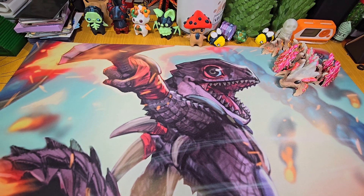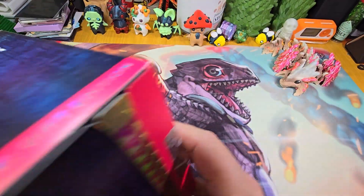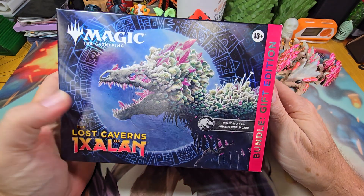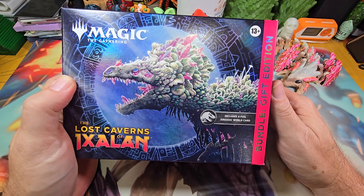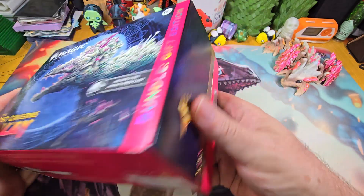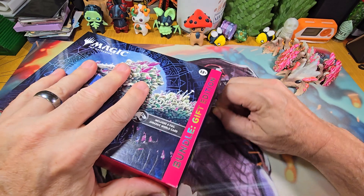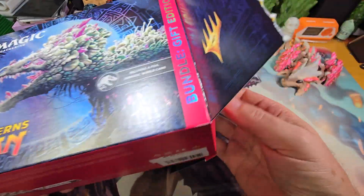We're going to try something new - trying videoing with the phone. This is what we got: Lost Caverns, the bundle gift edition, which means it comes with a Jurassic World foil card and a collector booster. Figured I would just share, even if there's nothing to be had - people like to watch these things being opened. So let's do it.